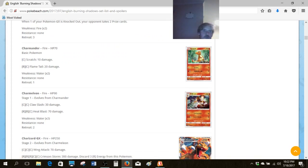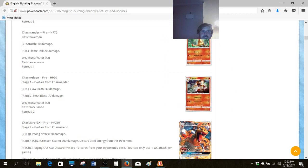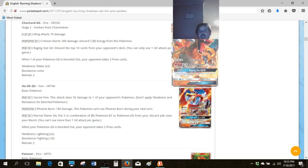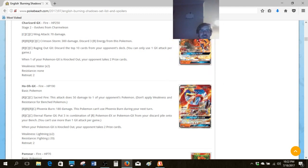This Charmander has cool art but nothing special, and Charmeleon is nothing special either. Let's take a look at Charizard GX. We're suffering the exact same situation we always do with Charizard — it's just not that good. 70 for three is really nothing special in this format, and to be completely honest, it was nothing special ten years ago either.